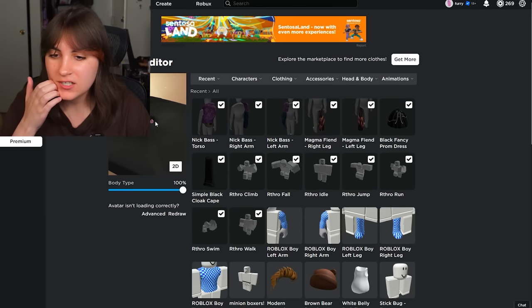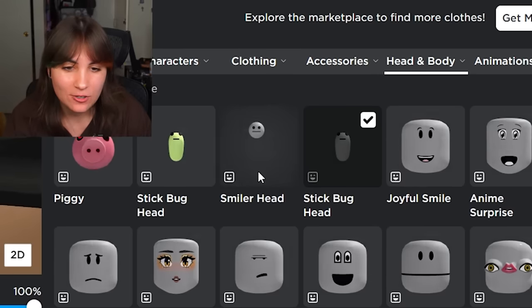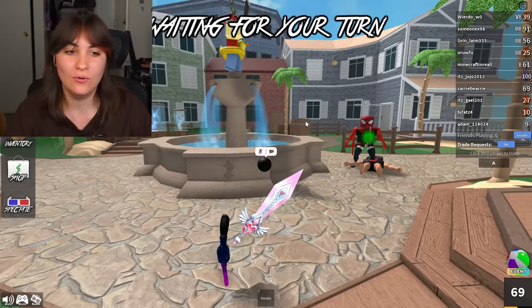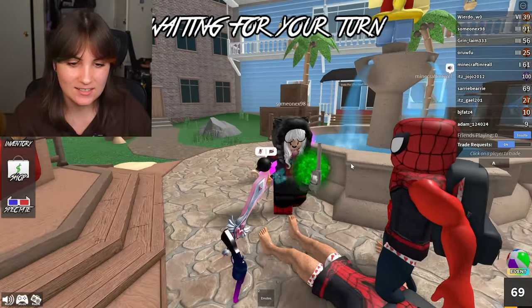Another alternative to this avatar is putting on a different head — the Smiler head — and making the skin tone black so you look like a sphere. And literally, look, I'm a sphere. Practically invisible. Wait, what's going on right here? How is there a gun right here? I think the gun glitched out of the game.